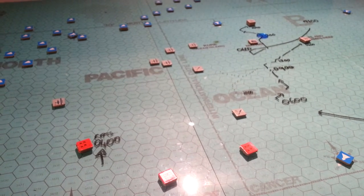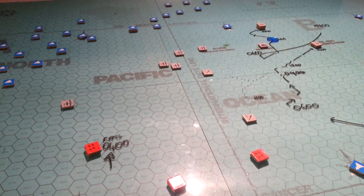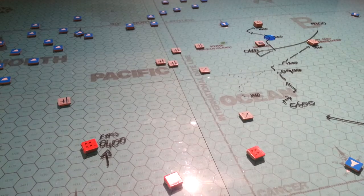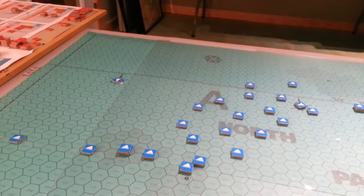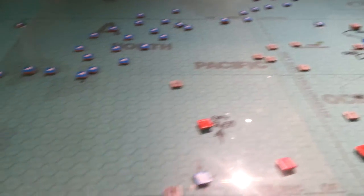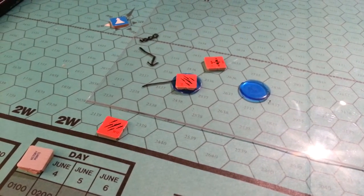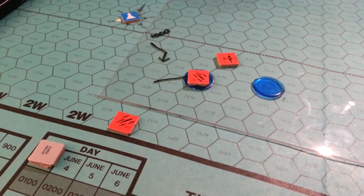Keep in mind also that you run the risk of being attacked by Zeros when you do that. 1500 was an interesting turn because that is when the next set of reinforcements becomes available to enter the map. It doesn't have to enter on that turn, but it can enter anywhere from the northern end of the map all the way down along the edge. Based on movement rates and everything else, this is probably all of the units that were supposed to arrive on the 0400 to 0500 turn.